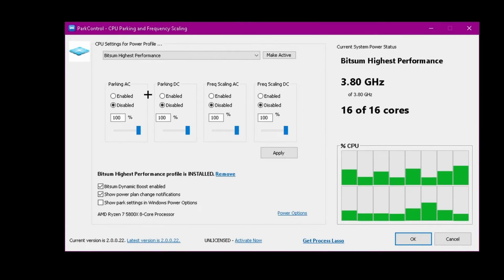Make sure Parking AC, Parking DC, Frequency Scaling AC, and Frequency Scaling DC are all disabled and set to 100%. Make sure these sliders are all pushed to the maximum.